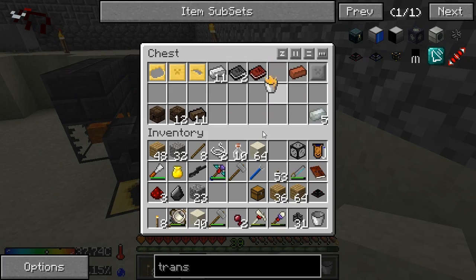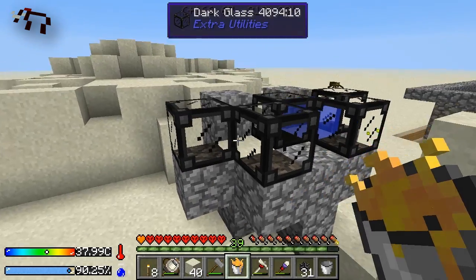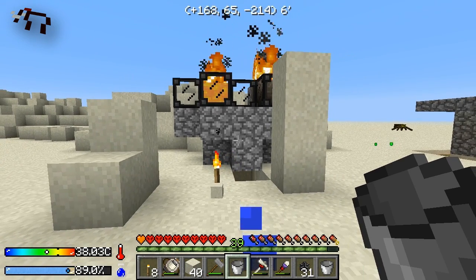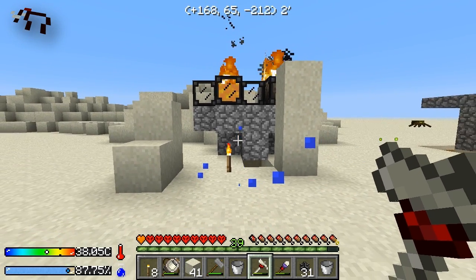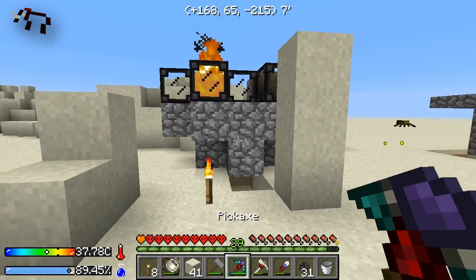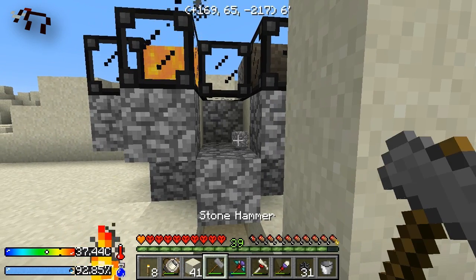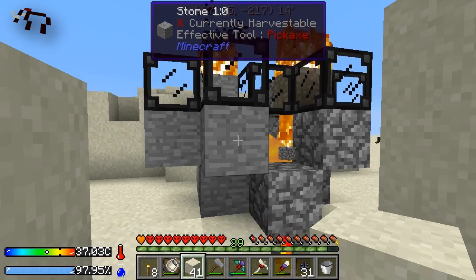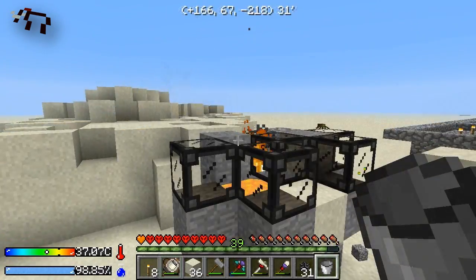Let's grab the pyrotheum, drop it in, and see what happens — it could kill me I suppose. This is roasting me right now. Everything's on fire! But I should have cobblestone if I break that. Oh — I'm out of water. It evaporated my water! Is that what happened? The pyrotheum literally evaporated my water source.